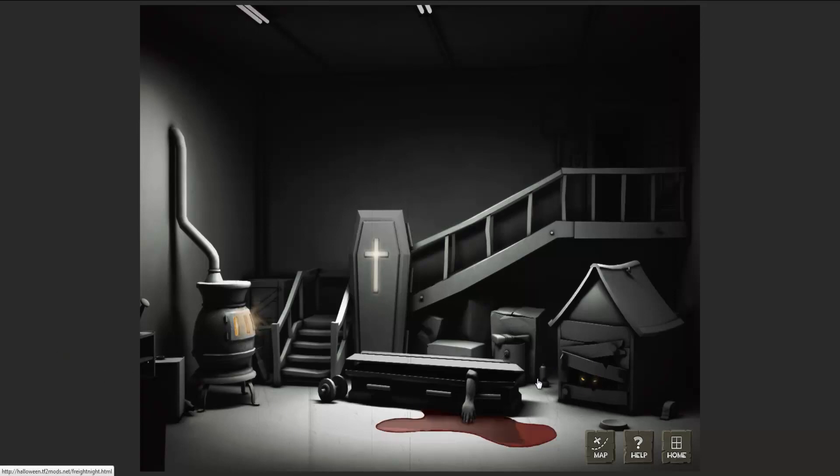We've got four options again: we've got like this kennel, we've got this like crib coffin with blood hanging out of here, we've got another coffin up here that we can click on, and we've got this little — what are they called — oven boiler, yeah boiler.